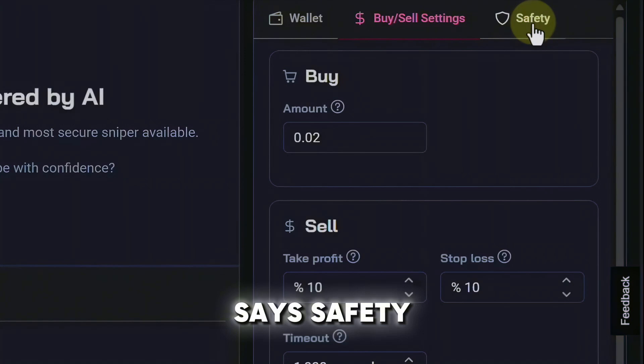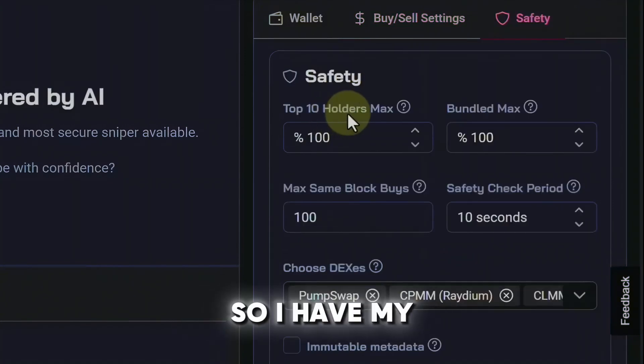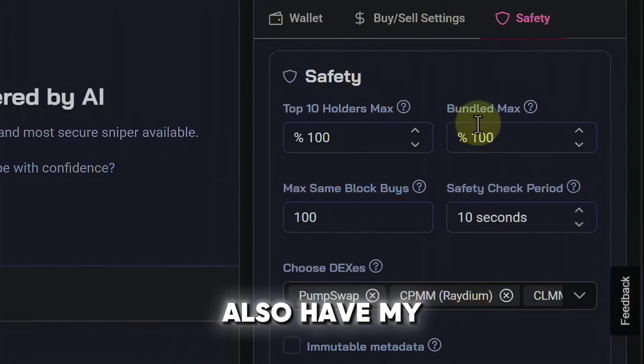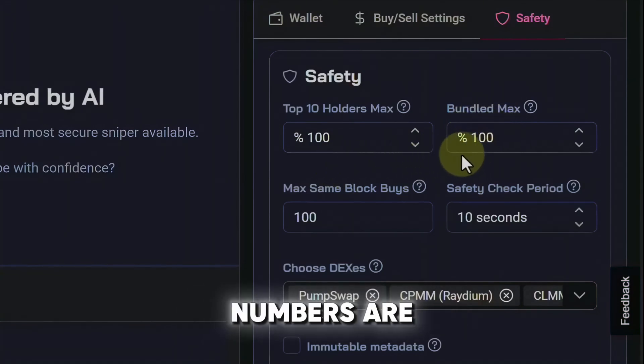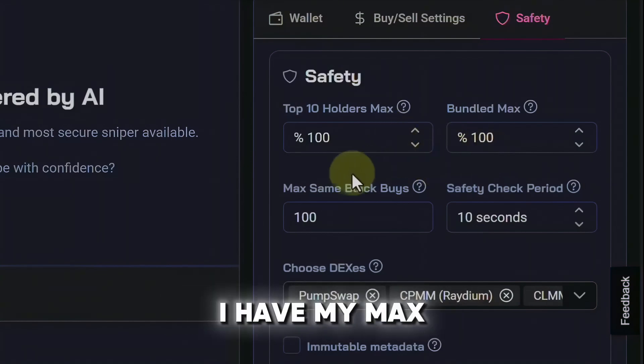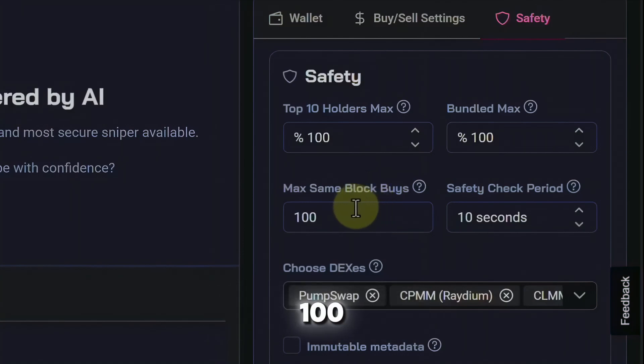Let's swing up here to where it says safety. I have my top 10 holders max set to 100 and I also have my bundled max set to 100. Quick tip: the higher these numbers are, the more trades the bot will pick up for you. The lower these numbers are, the less trades you're going to pick up. I have my max same block buys set to 100 and my safety check period set to about 10 seconds.